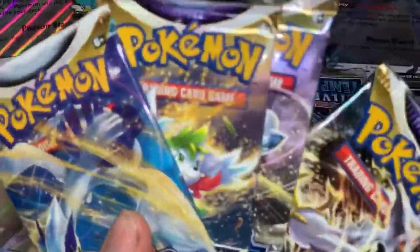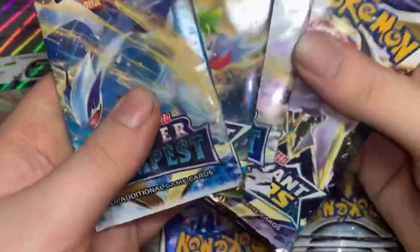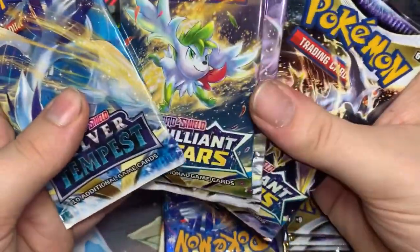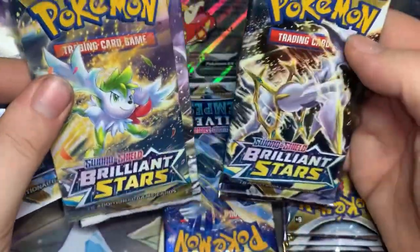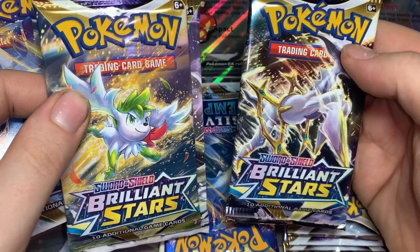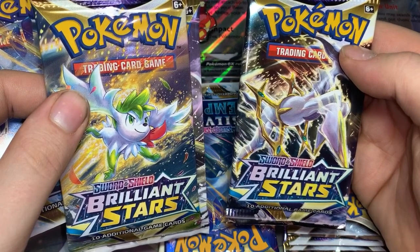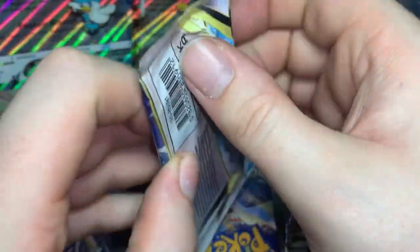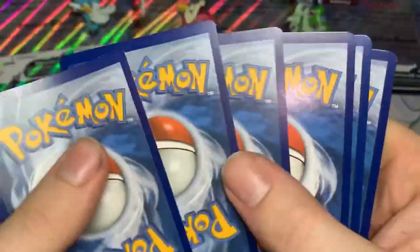Now in these boxes you do get four booster packs — you get two Silver Tempests, which was the recent set, and then two Brilliant Stars, which was a few sets ago. There was Lost Origin, Astral Radiance before that, and I think Pokemon Go as well. Weirdly, Brilliant Stars — I'm not mad about that. Let's open up these booster packs and see if we can get anything good, like that alternate art Lugia. That would be everything.